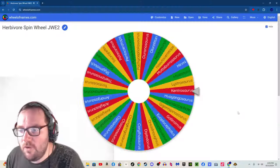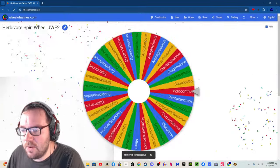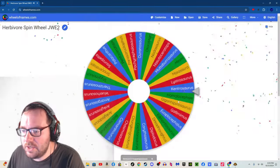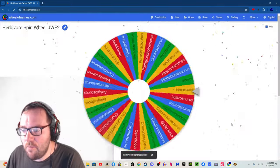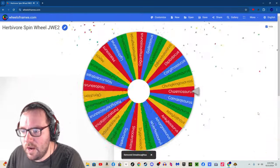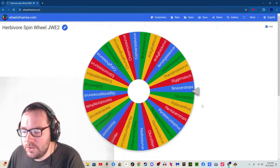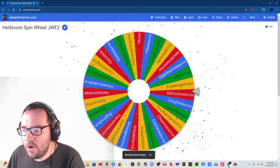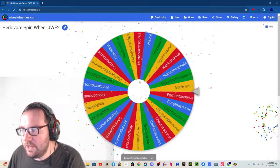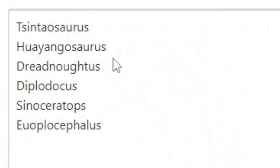Starting with the herbivores. Herbivore number one: Cintasaurus. Herbivore number two: Huayangosaurus. Herbivore number three: Dreadnoughtus. Herbivore number four: Diplodocus. Herbivore number five: Cynoceratops. And herbivore number six: Euoplocephalus. So for the six herbivores, we've got Cintasaurus, Huayangosaurus, Dreadnoughtus, Diplodocus, Cynoceratops, and Euoplocephalus.